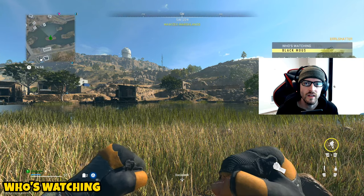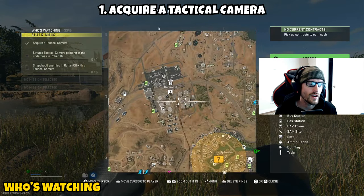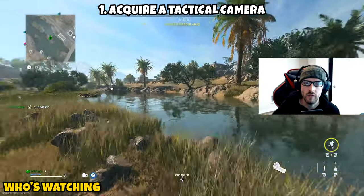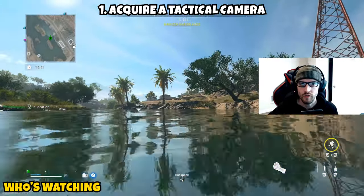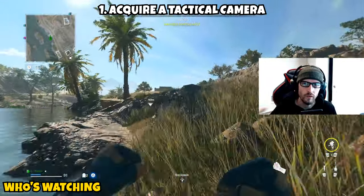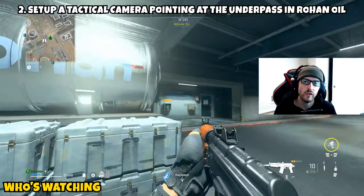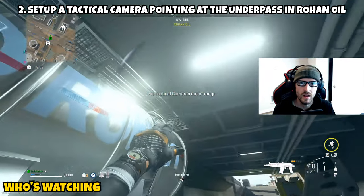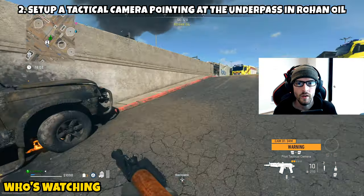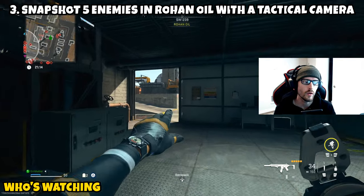For our last and final mission — after you've completed five of the previous ones — it's going to be 'Who's Watching.' This is a three-parter, the only one that long in this tier. Part one has you acquire a tactical camera. I advise you just infill with it as your field upgrade — choose the tactical camera before you go in and this part will be completed once you've loaded up. Part two has you take that tactical camera and set it up pointing at the underpass at Rohan Oil. I went down underneath where you first enter, threw it at the ceiling, and was able to get the progress.